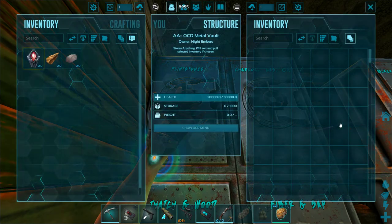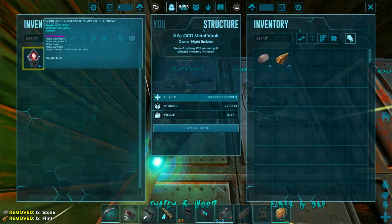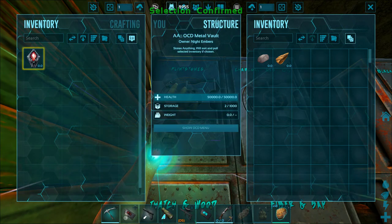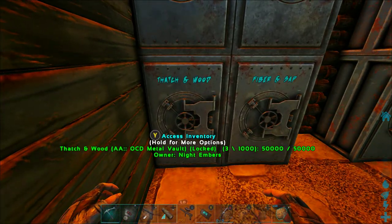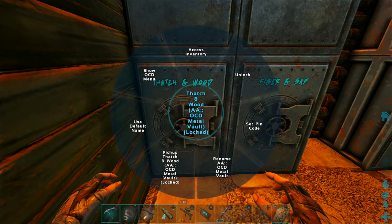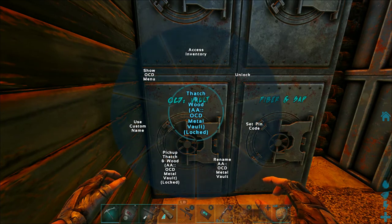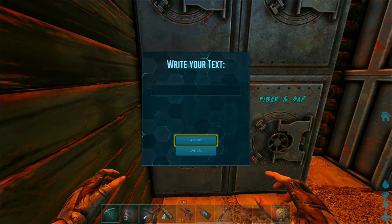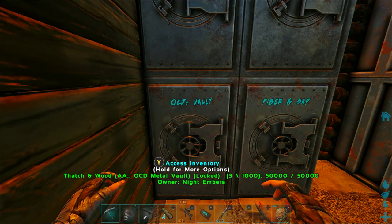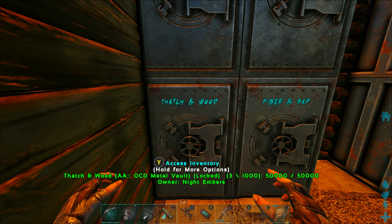Same thing with the flint install — select all, confirm, close menu. Another thing is when you set these up, if you want to rename your OCD vault, when you set them down they're always going to say the default name. So you're going to hit rename, put in the name that you want, then press accept. Then go into the wheel again and use custom name, and there you go.